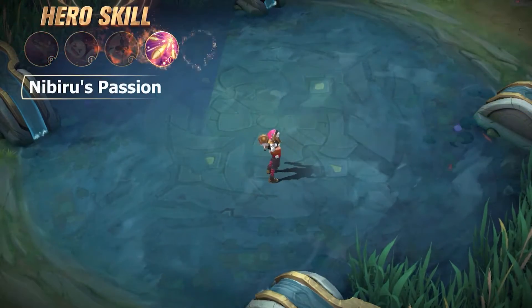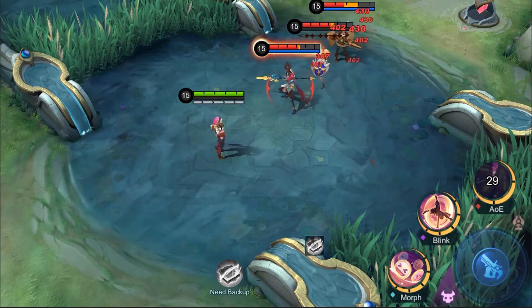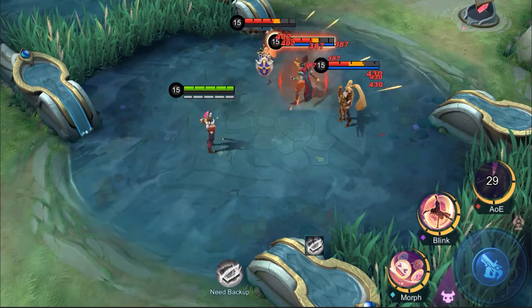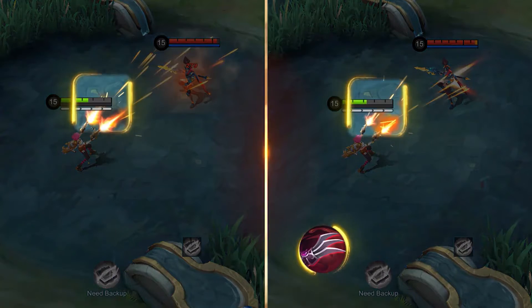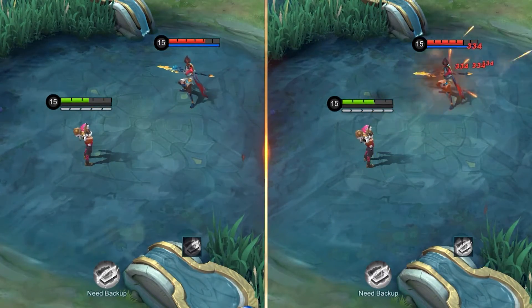Ultimate Number Four: Nibiru's Passion. Beatrix squeezes the trigger of Nibiru to greet oncoming enemies with a four-shot volley, inflicting physical damage each shot and triggering the attack effect that Beatrix's basic attack carries.